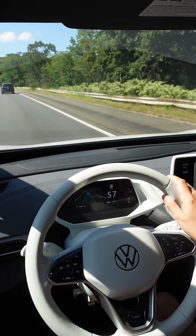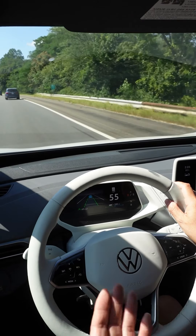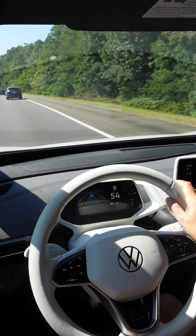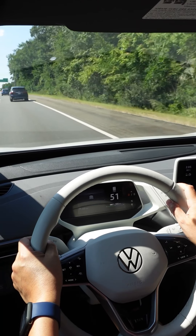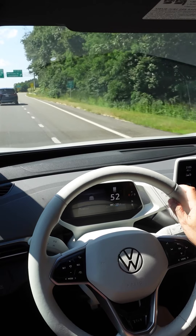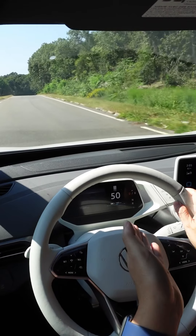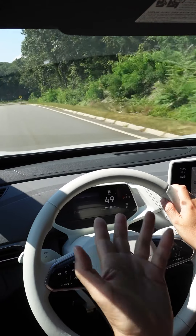To disable Travel Assist, just like disabling ACC, just tap the brake. I need to take an exit, so I'm just going to signal and tap the brake to disable it — you can see everything goes grey. The reason is, on the exit, once the traffic is clear, I don't want the ID.4 to reaccelerate back to 65, which was the set speed, because I'm exiting.